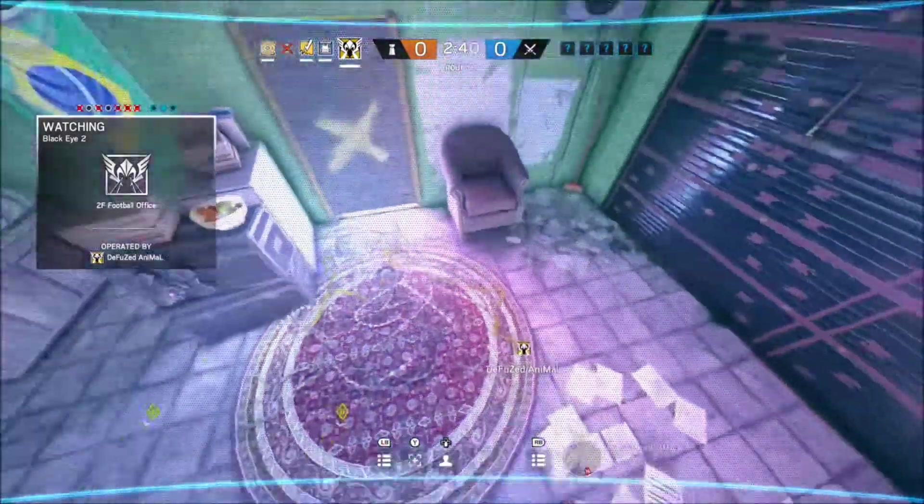At this point, I hear someone rappel, so I call out that Thermite could possibly be rappelling on west. I cancel that when I realise it's not Thermite, but I mention I can hear at least two south side and on the roof, so the push could well be an A site push. Shortly after, Capitao all of a sudden jumps into a doorway and starts to plant. This is my cue to get off the cams and use my C4 to stop him. My plan works a treat and even gets me a bonus kill.